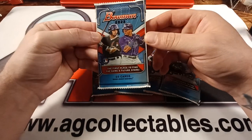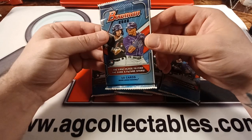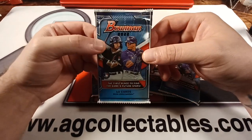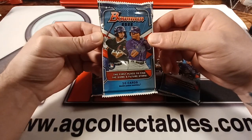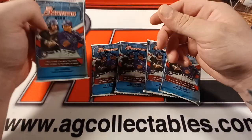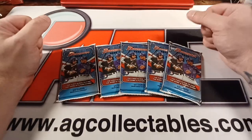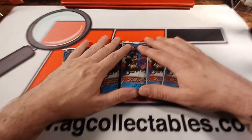Even though they're not hobby packs, you can still hit some pretty major cards in these packs. We're looking for Ellie De La Cruz — could be a parallel numbered card, could be an autograph. You still got a chance at it. Hopefully we get something here because our last video did not go very well, but we'll see.